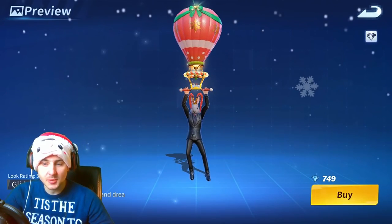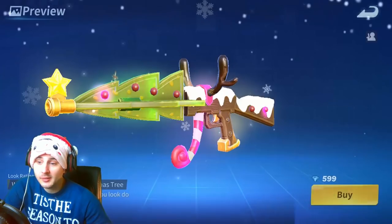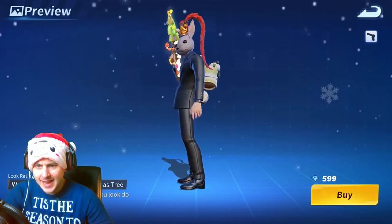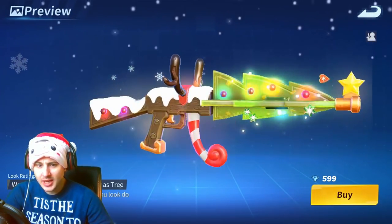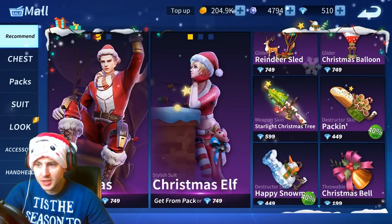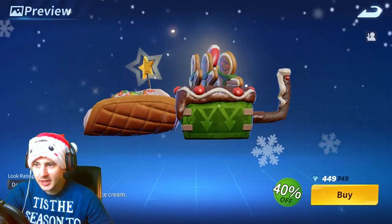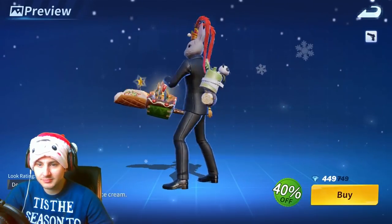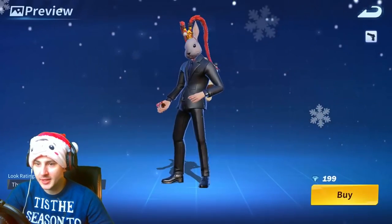We've got the Christmas AK skin - I like that. We've got a little Christmas tree AK skin, very nice. What is that? Yo, that's a friggin' destructor! We've got a cake mixing gingerbread snowball destructor - I don't even know what it is.